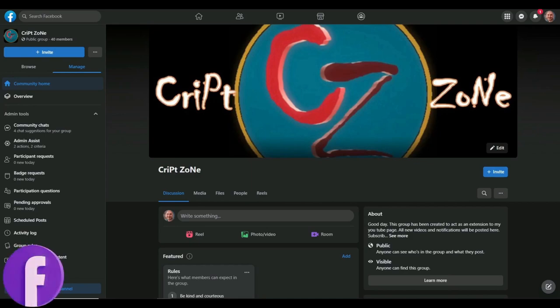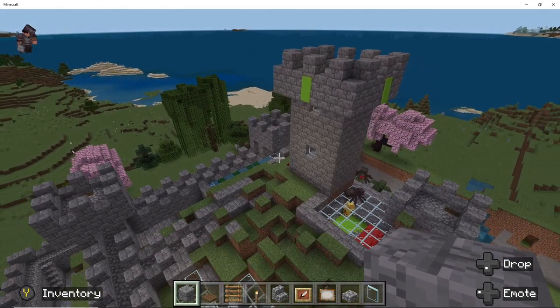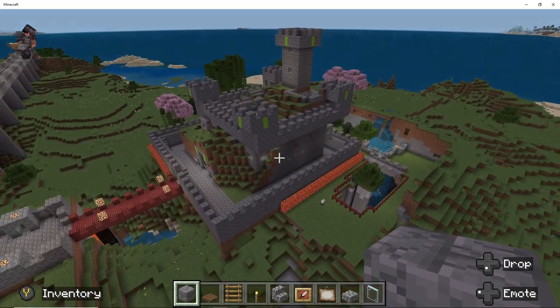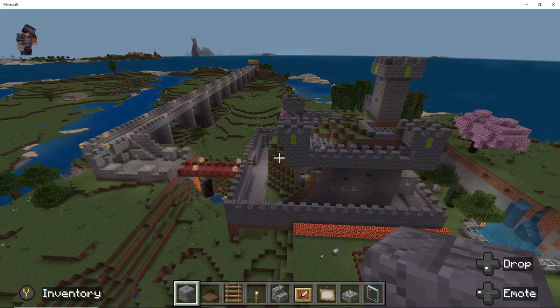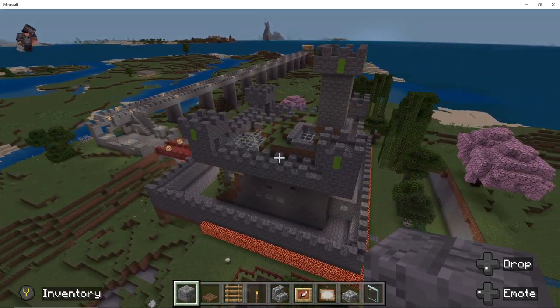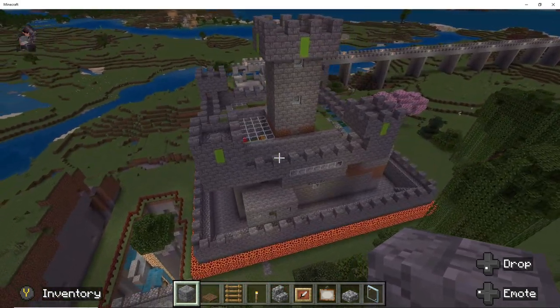Feel free to check out my updated website or join my Facebook group to get behind the scenes info. We start off with the top view of the castle — this is what it looks like all around. It actually turned out quite good, I think it turned out very nicely.